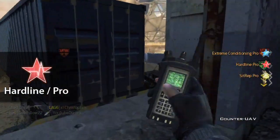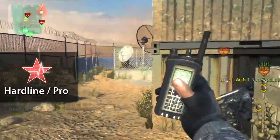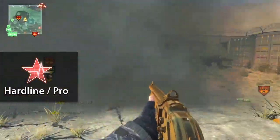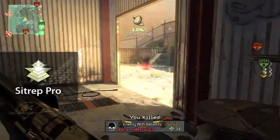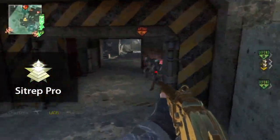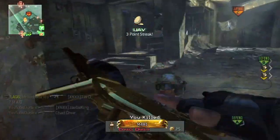Next up is Hardline. There will be no need to hide with Assassin since you're going to be constantly on the move running and gunning. The faster you get to your killstreaks the better. For your last perk, use Sitrep Pro — especially if you have a headset — as it will help you find the enemy faster since the mini map won't be up all the time in hardcore's HUD-less environment.